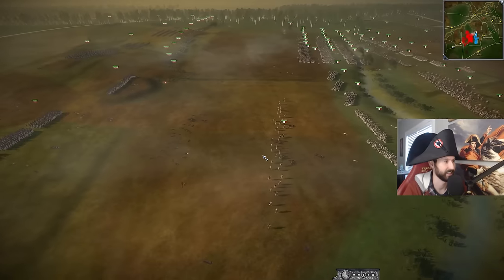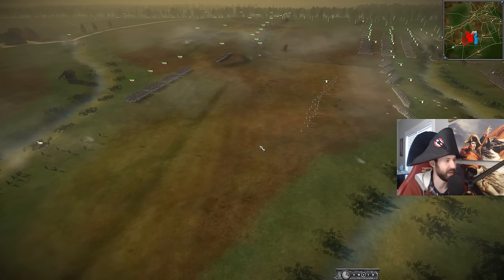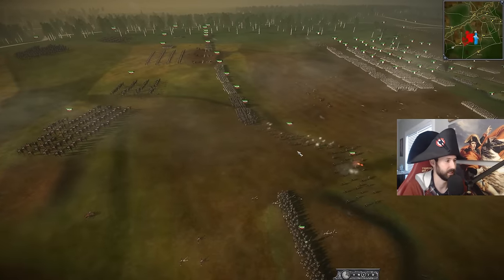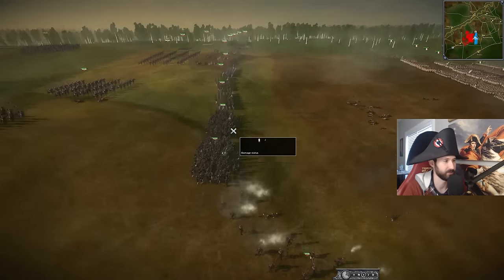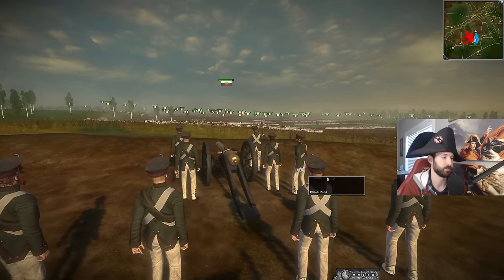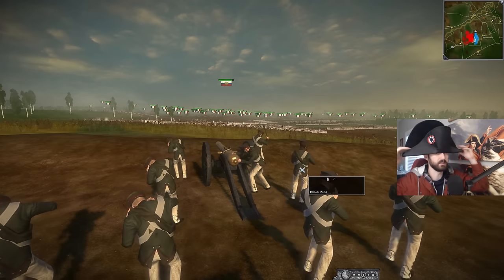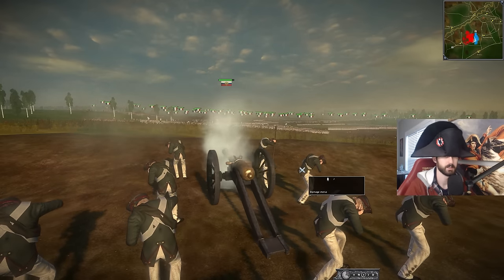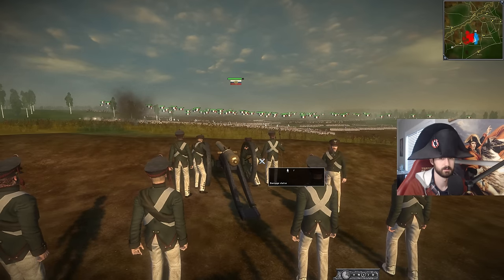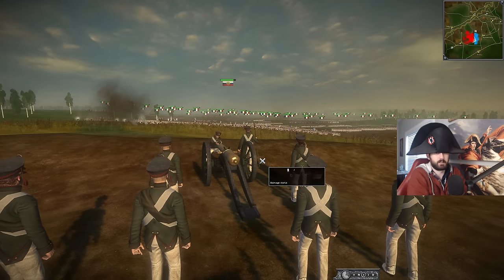The French are being bold here — they are bringing the fight to them, and the Russians are well prepared. They're going to be using their lights up here, the line infantry, and they even have the artillery up in the front as well. I imagine they're going to start switching over to canister shot once the French get into position. Should I do it like this? There we go — look all angry.